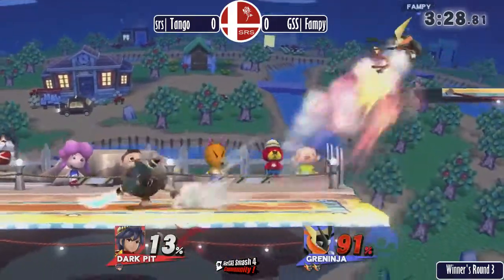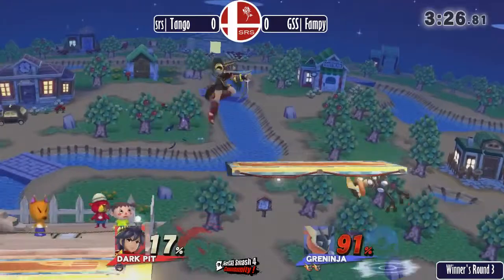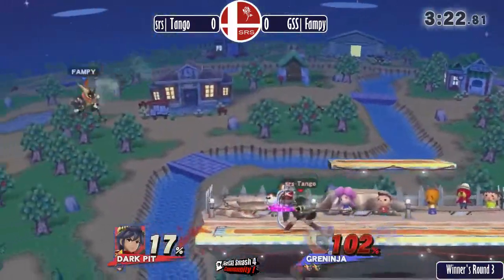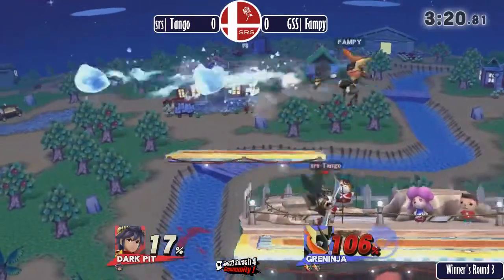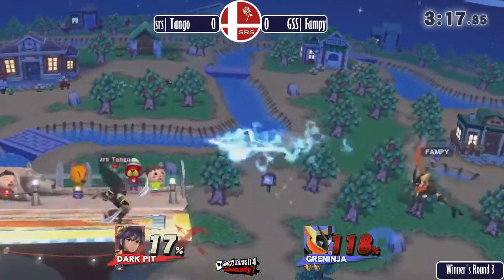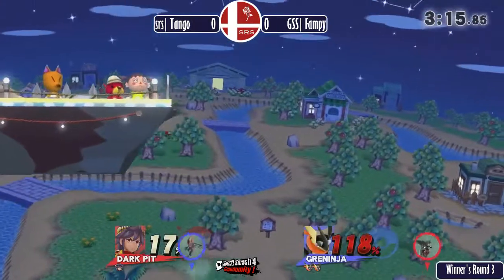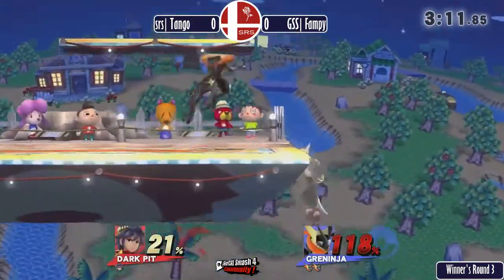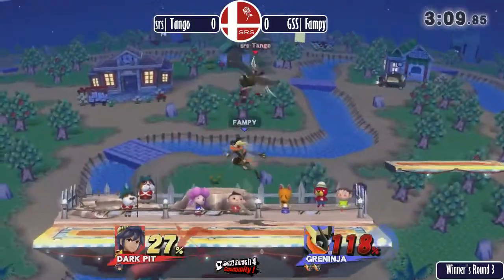Dodging, getting that up tilt — no follow-ups though. If Tango really wants to take this game, there's going to need to be a lot of off-stage stuff. Greninja has a fast falling speed so he doesn't get much hang time. The water shenanigans almost took it, but not quite.